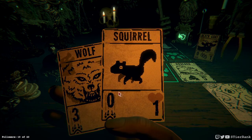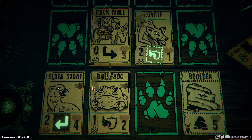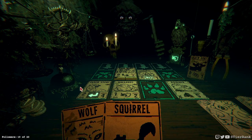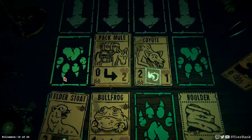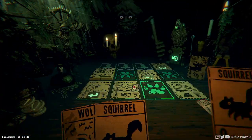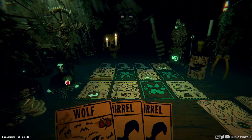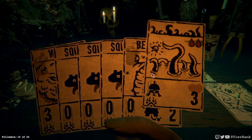I can't sacrifice the boulders, of course — so that's unfortunate. I could sacrifice the bullfrog in order to take out the coyote, but I think the elder stoat is going to make us break even anyway. Might as well keep things as they are. I'm tempted to just keep saving up until the next run. There we go — now we'll start getting some straight damage on the board.